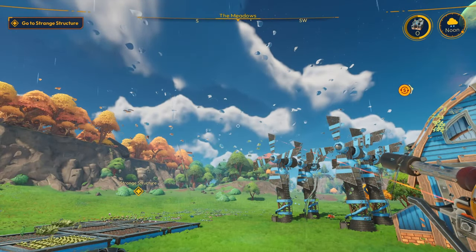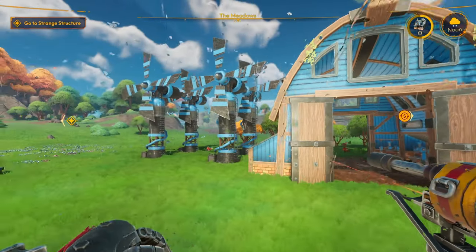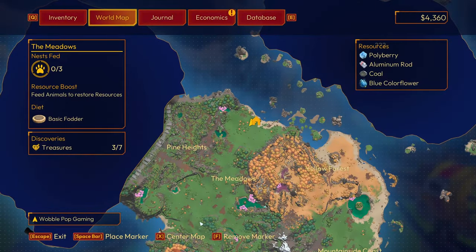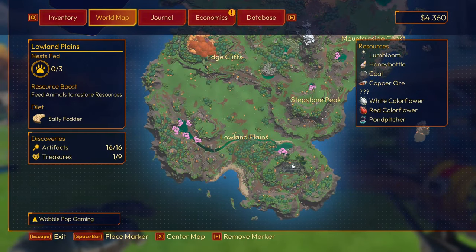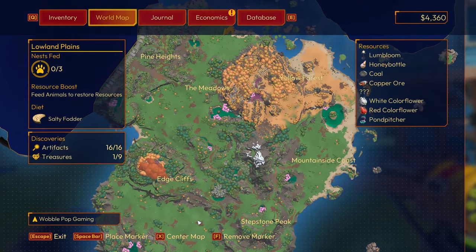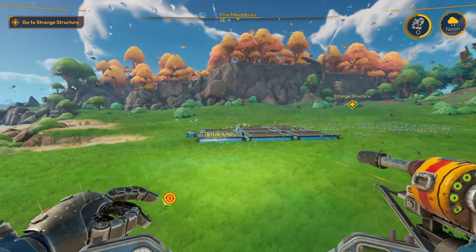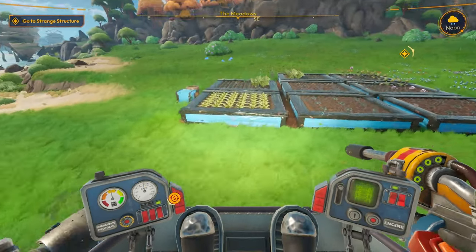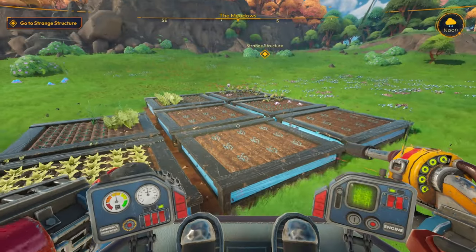Welcome back to Light Your Frontier, thanks for joining me. Last episode we managed to restore Lowland Plains and got all the artifacts in that area. We need fractal light but we need to upgrade our saw to do that. We need crow maze, which we don't have yet — it's currently growing.